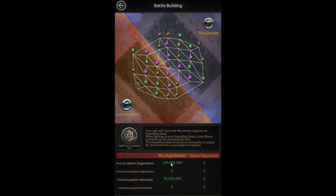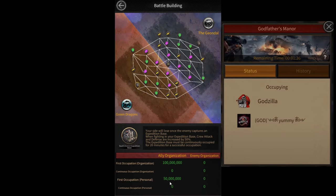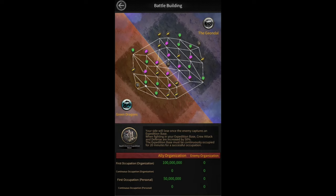The organization points are what your entire organization gets, while personal points are what only one person from your organization gets. You can think of it like clash of mafia — it's very similar to occupying buildings there. Whoever's name is under that building will get personal points for occupying that building. If you're the first person to enter, the building has your name, but if you leave and someone else enters, their name takes over and they receive the personal points.